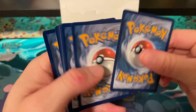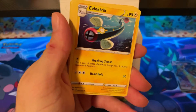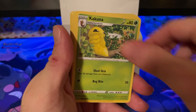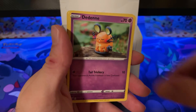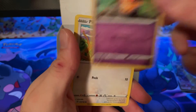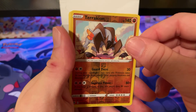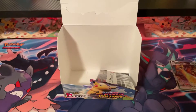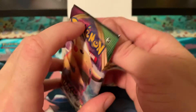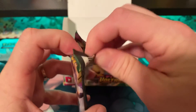Pack thirty-five: Lightning Energy, Electric-type, Kakuna, Loudred, Talonflame, Yanma, Whoopper, Dedenne, Pikapek, Terrakion, and Beedrill. This has got to be the pack — cross your fingers! Let's get some of that last pack magic.